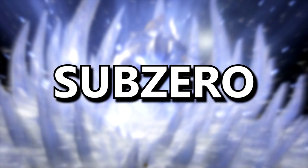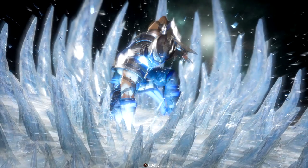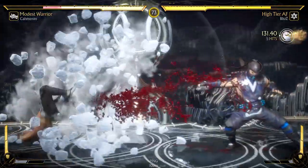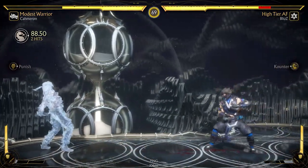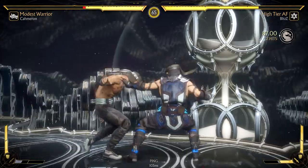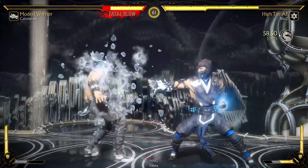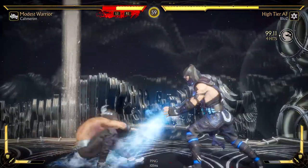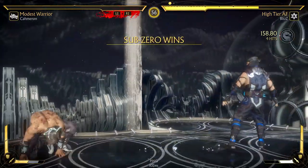Sub-Zero custom combo tips and tricks. What's up guys, Blitz here, today bringing you another video about Sub-Zero. In MK11 you can customize your character loadouts based on the provided move selection, making every character more unique and fun to experiment with. In ranked mode you're limited to preset tournament variations, and I'm not a fan of either of them for Sub-Zero. My main focus are two of what I believe are his most powerful moves that you can equip.